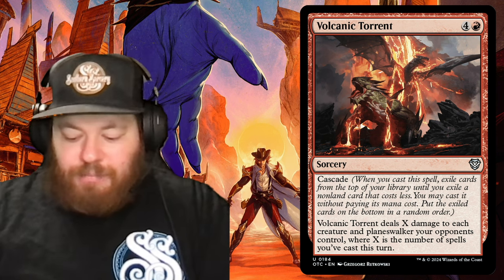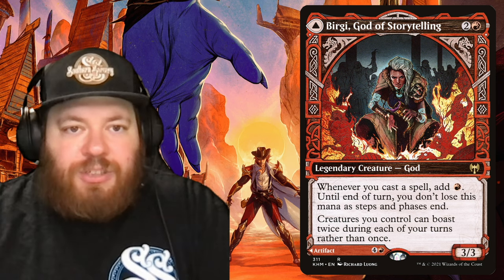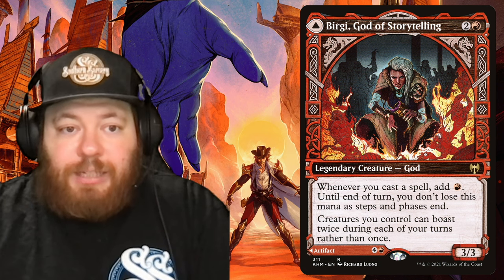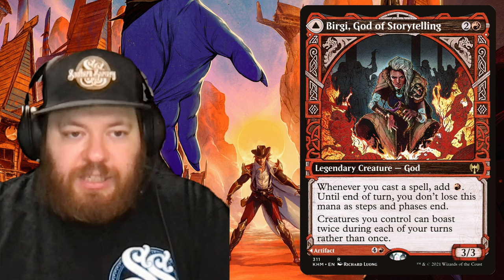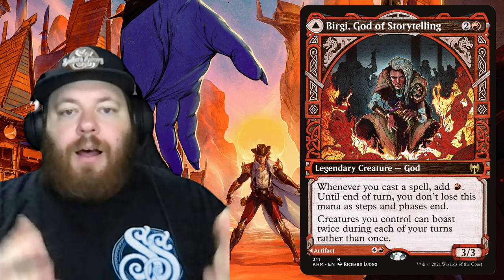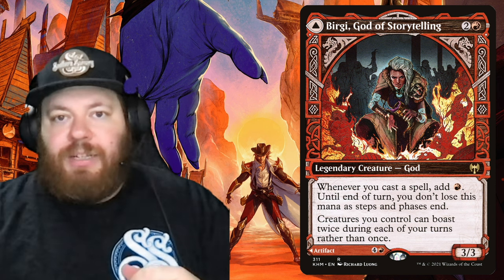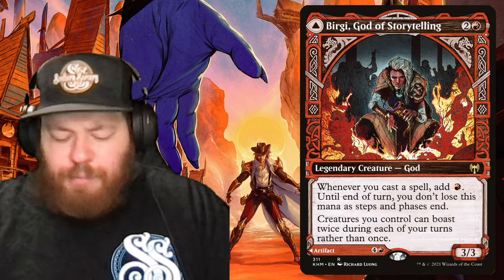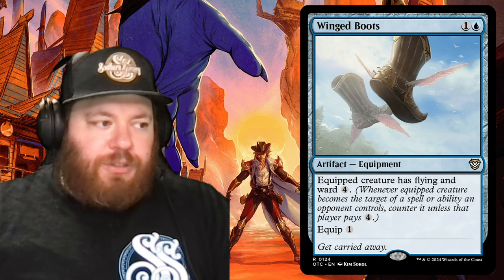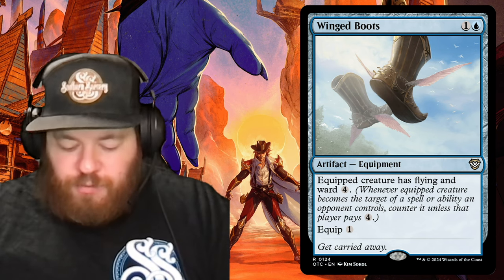We splurged a bit for Birgi, God of Storytelling — a Human God from Kaldheim for two and a red. Whenever you cast a spell, add a red mana to your mana pool and you don't lose this mana as steps and phases end. That's huge for keeping mana up to copy spells and cast more. We removed Winged Boots for this — the Flying and Ward 4 protection isn't critical to the deck's overall theme.